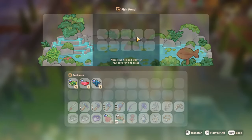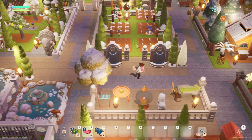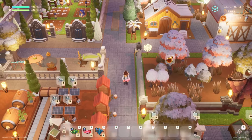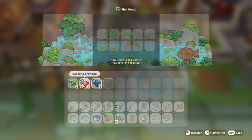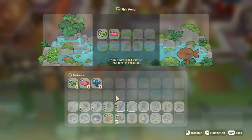Breeding will stop until fish are removed once the pond is full. Non-legendary fish will spawn every 2 days, but legendary fish take twice as long, spawning only every 4 days. Fish won't breed if there are different species inside the fish pond.